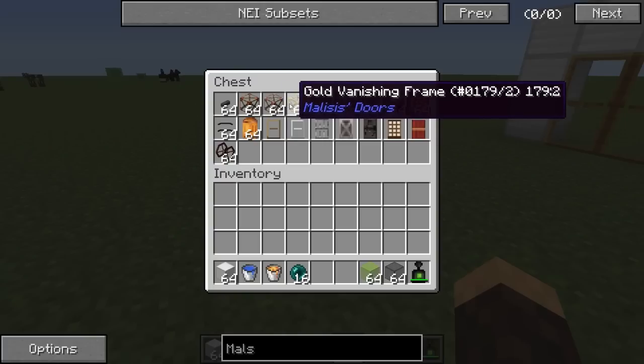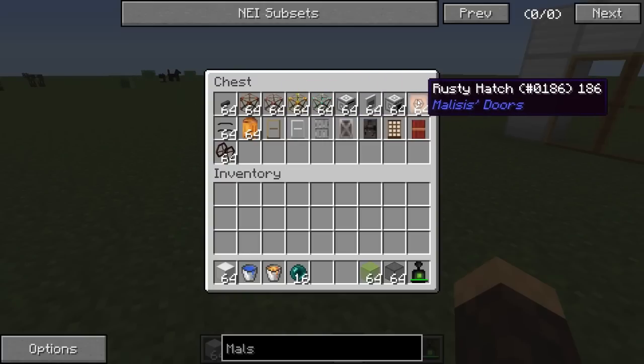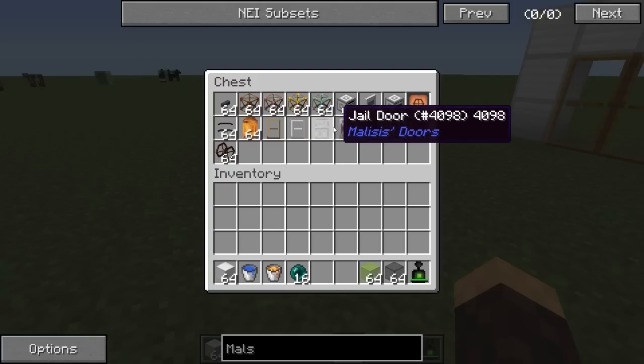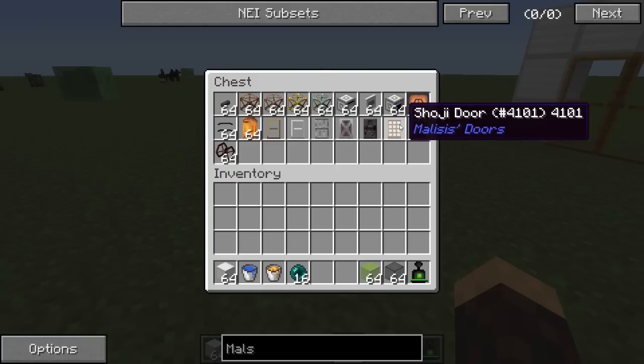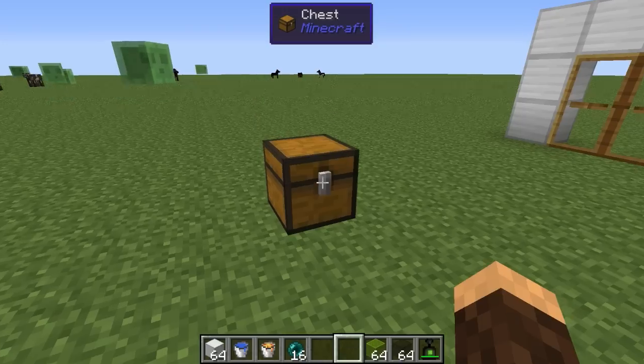We have player sensors, vanishing frames, a block mixer, garage door, different types of doors, rusty hatch, rusty ladder, carriage door, wooden glass door, iron glass door, gel door, laboratory door, factory door, soji door — and I probably pronounced that wrong, I'm really sorry — curtains, and rusty handles.